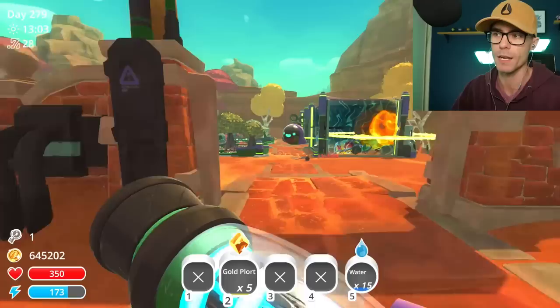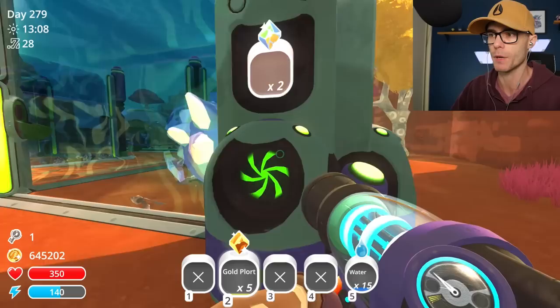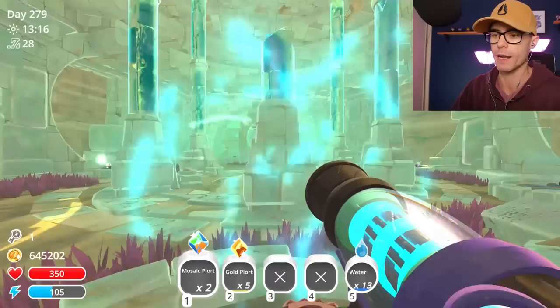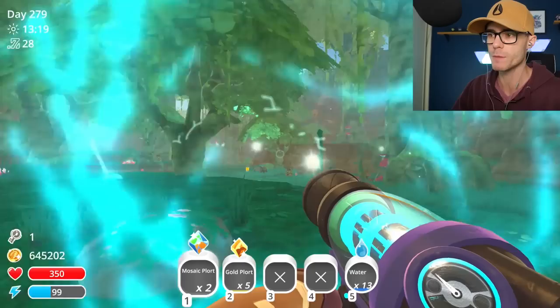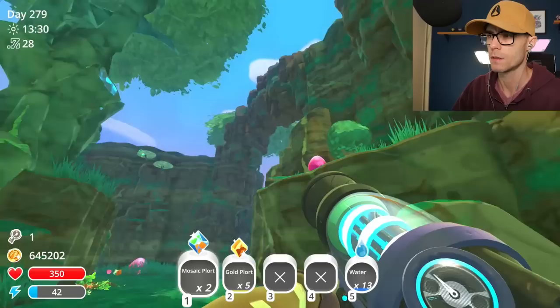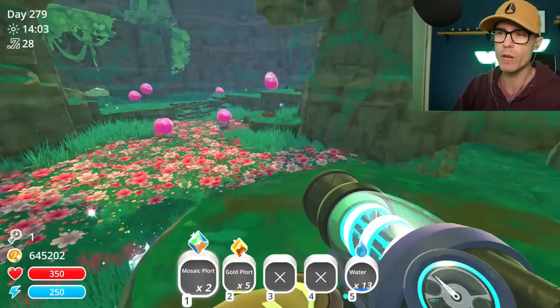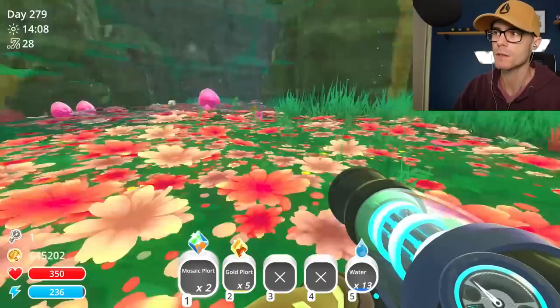Let's go and get a mosaic plort - just down here. There we go, there's two. Let's go find some honey slimes. Feed these guys a little bit of water. Let's head out to the moss blanket to feed some honey slimes. Where are they? Oh, there's the gold one I made a moment ago. Hello. Where's the honey slimes? I'd love it if there was like a mod that allowed you to make your own slimes, or just redesign the slimes yourself using the slime textures. Hey, there we go. One for each of you.